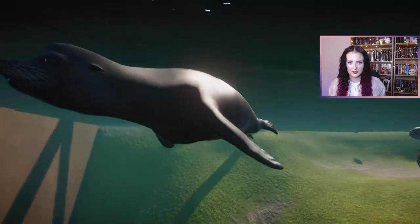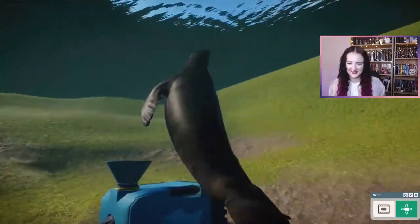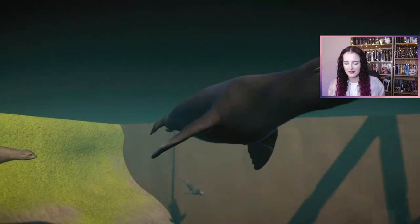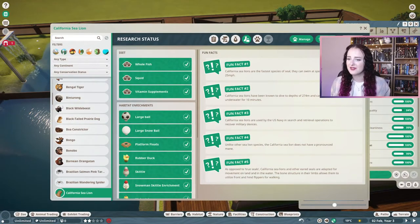Let's see them do a swim underwater. Oh look at them go! They do tricks! I can barely keep up. This is kind of similar to the penguins in the way they swim, but I like how they spin underwater. California sea lions are the fastest species of seal and can swim at speeds of up to 25 miles an hour. As opposed to true seals, California sea lions and other eared seals are adapted for movement on land and in the water. The bone structure in their limbs allows them to utilise front and hind flippers for walking — that's where you can see the animation where they bob their head.